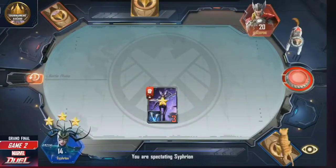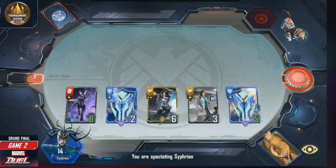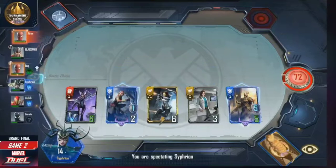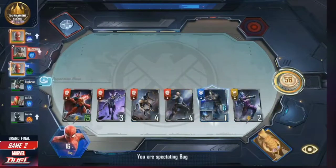Sifran able to take the win, stem the bleeding a little bit, and he's gonna need the life. Only five units on board is pretty scary at turn four, so gonna need to round things out a little bit. Looks like we can't quite see what's in the shop — let's get a spectator switch here if we can. Head over to somebody else — don't worry guys, there's nothing wrong with Sifran, just a little spectator bug.